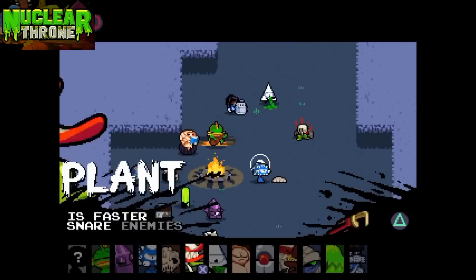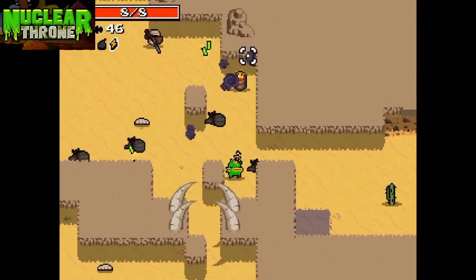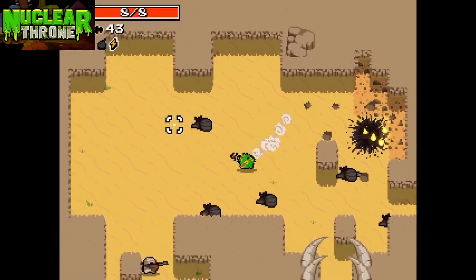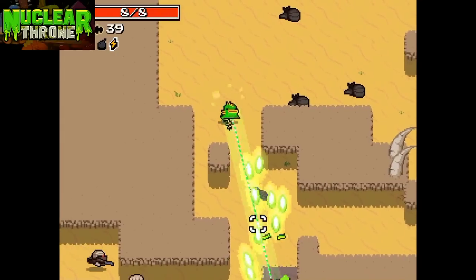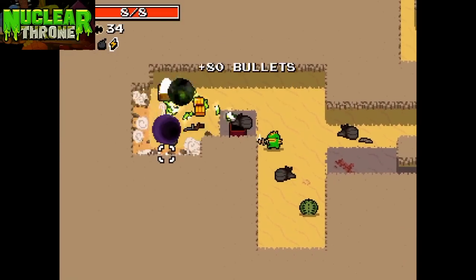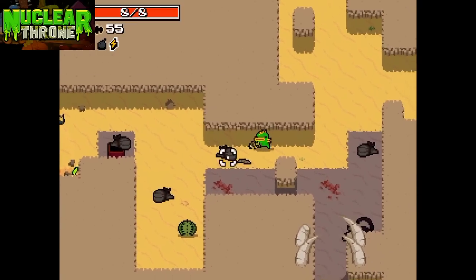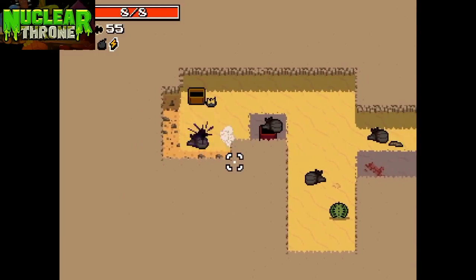Let's start out with Fish. Fish's passive is that he gets bonus ammo from ammo packs and ammo chests. Fish can also roll — that's his active. Fish isn't unlocked; he comes with the game. Fish is a pretty good all-around character, so I recommend him for beginners if you want to get to know Nuclear Throne better.